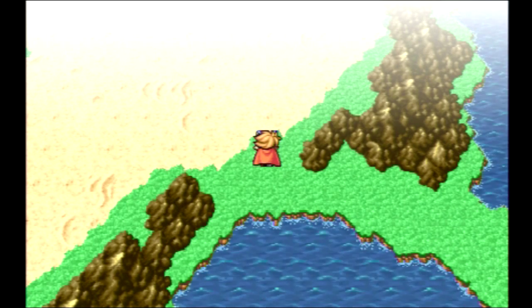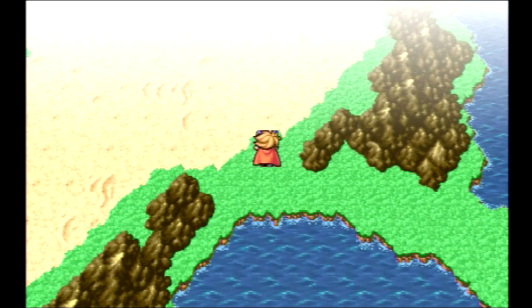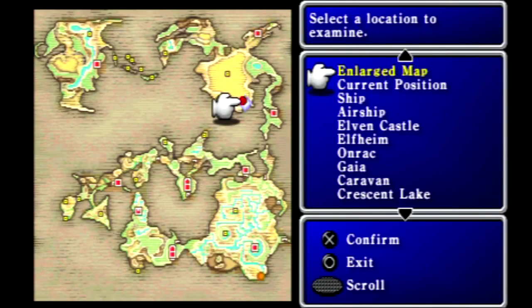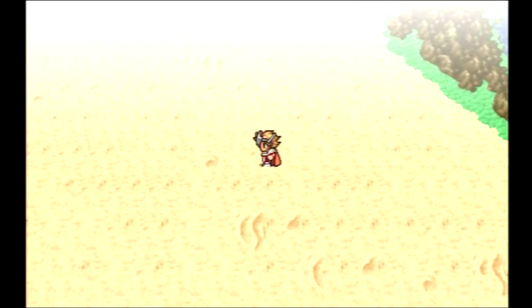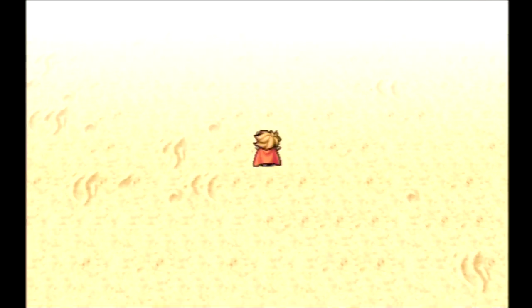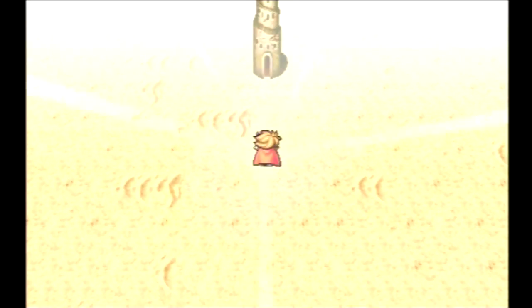Welcome back everybody, this is the Johnny Mare and I am continuing with Final Fantasy 1 Dawn of Souls. I noticed I healed up my party members and now we are going to use our specialty magic chime that we got in our last episode to access the Mirage Tower. This is where the Mirage Tower is located, in the middle of this massive desert, southwest of Gaia. We're going to do some trekking and probably get into a random battle or two right before the tower.